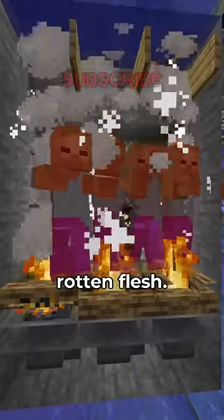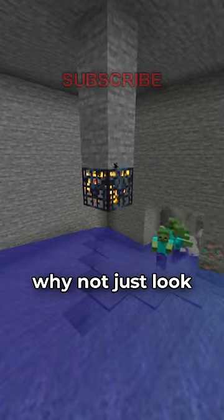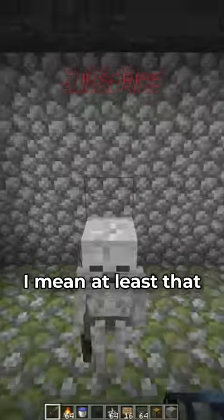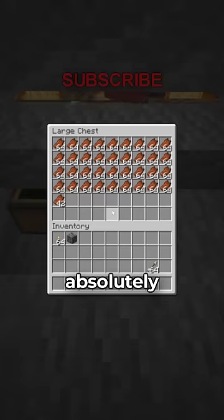You also don't need thousands of rotten flesh. I know the only reason people make farms from zombie spawners is for the XP, but why not just look for a spider or skeleton spawner instead? At least that way you'll get XP and useful items, but with zombie spawners you only get absolutely worthless stuff.